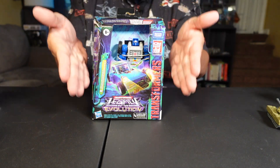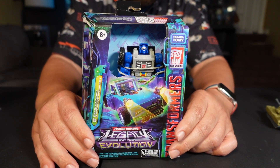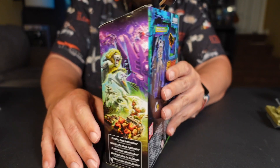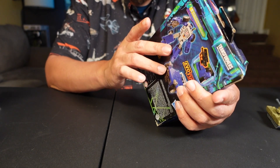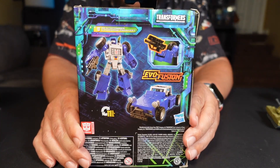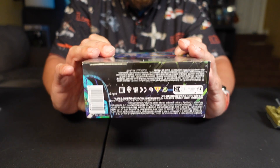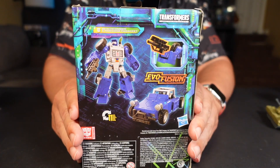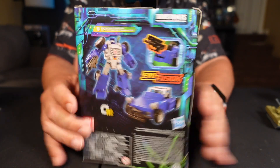Here we are with the packaging. I love the artwork right here — very cool art of him in his dune buggy alt mode. On the side of the box you have more Legacy Evolution figures: Leo Prime, what I think is the Nemesis face, some Junkions and Dinobots. On the back it tells you it's Beachcomber, shows his parakeet, his dune buggy, and the Evo Fusion gimmick. It says 11 easy steps to transform — we'll see how easy that is.